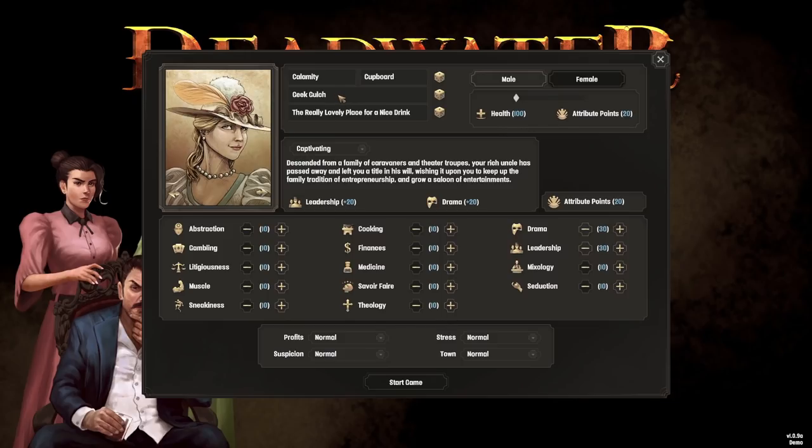We're going to settle down in Geek Gulch, because that sounds like a proper wild western sort of place. Our saloon is going to be called The Really Lovely Place for a Nice Drink - we're going to try and cut down on the fighting, brawling, stabbing and shooting. I've chosen the captivating trait, because that gives us plus 20 leadership and plus 20 drama. The backstory says we're descended from caravanners and theatre troupes, and our rich uncle has left us a saloon of entertainments.